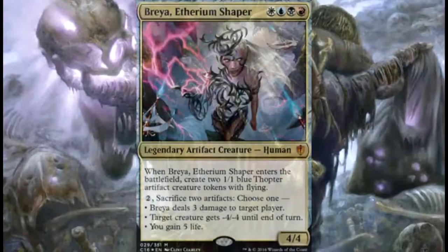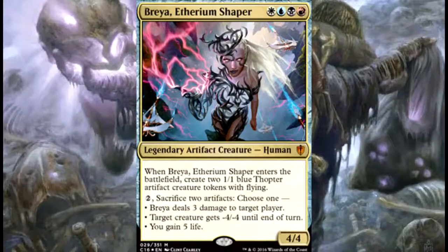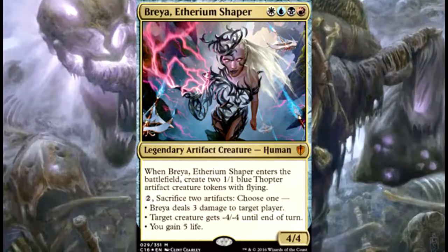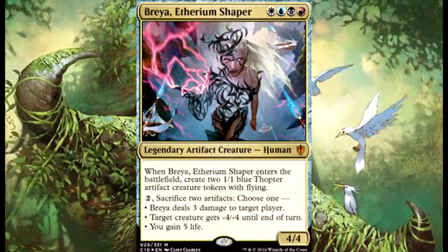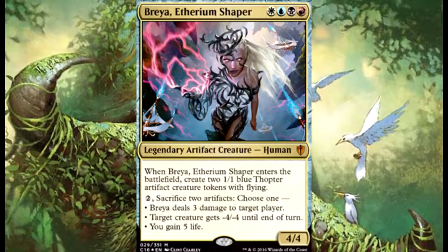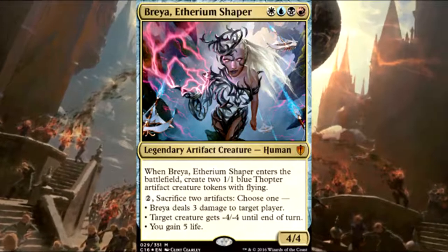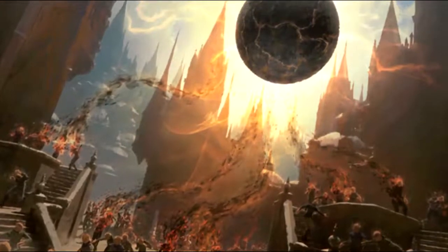Breya costs one white, one blue, one black, and one red — so she's four colors. She's a legendary artifact creature Human. When Breya enters the battlefield, create two 1/1 blue Thopter artifact creature tokens with flying. You can pay two and sacrifice two artifacts to choose one of three effects: Breya deals three damage to target player, target creature gets -4/-4 until end of turn, or you gain five life. She's also a 4/4.